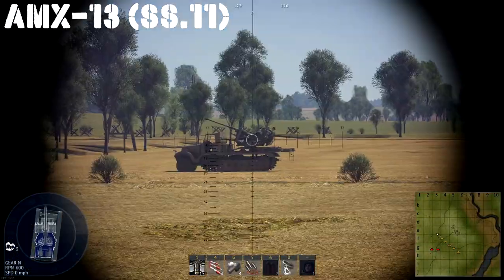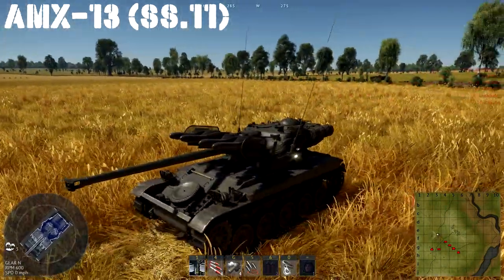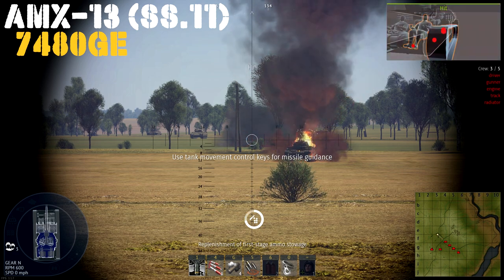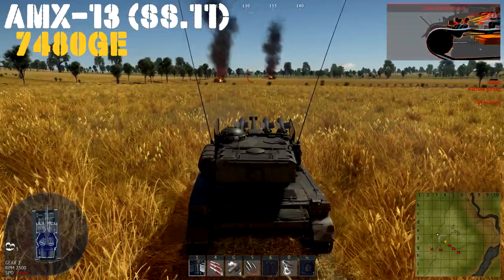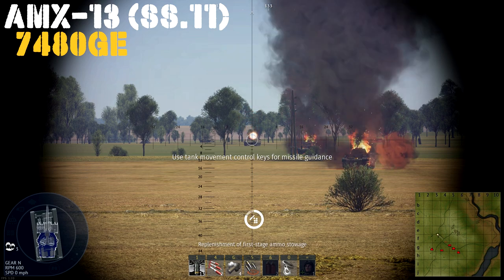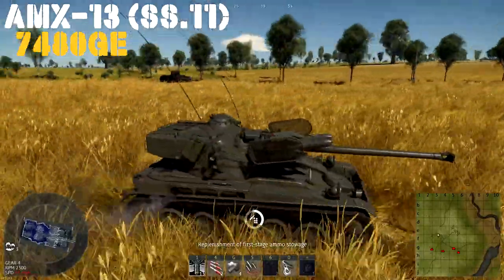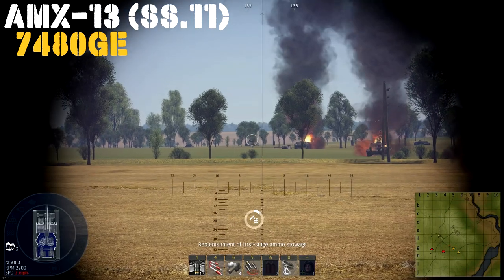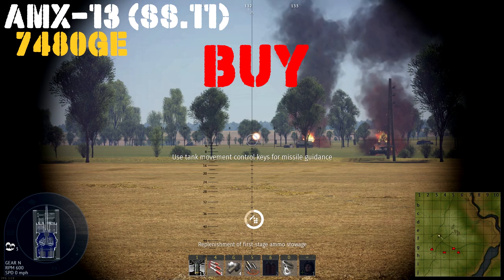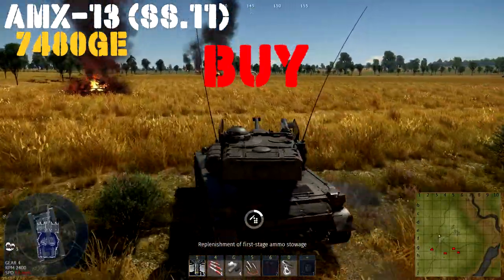Up next we have the AMX-13 SS-11, and we'll be flying solo on this one because Bear just sadly lost power. This vehicle is for sale for 7,480 Golden Eagles at a battle rating of 6.7. What makes this AMX-13 unique is the four SS-11 anti-tank guided missiles attached to its front. Don't get too excited — they are still guided by keyboard arrow keys or WASD, not by mouse, so they take a little finagling to get on target. It's got that high velocity 75mm cannon with an autoloader — 12 rounds ready to go. Basically you want to play this as a flanker or sniper tank. You can have some fun shenanigans sneaking up behind Tiger IIs and launching a missile. Four missiles, light, agile — if you like this style of tank, I would recommend it as a buy even at that price.